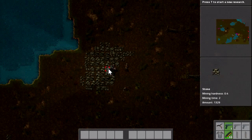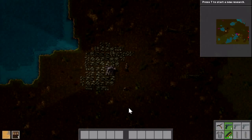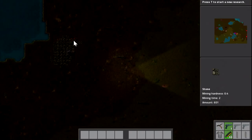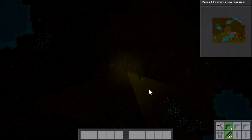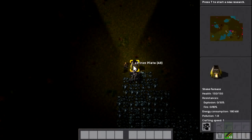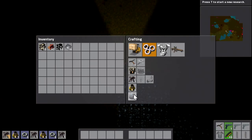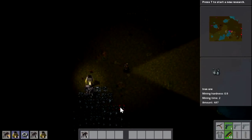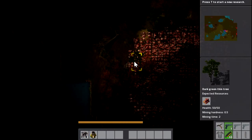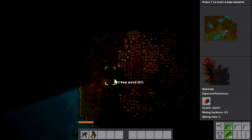So I'll go mine some more stone. We're going to put down the burner mining drill right there, and for this thing what we actually want is a chest. We'll make a wooden one for now and plop it down in front of it — it's going to output into that. Let's give this thing some fuel and then it will just collect stone over time. So now we've automated that. In the future we won't even need to do that — we'll have conveyor belts moving everything around for us.